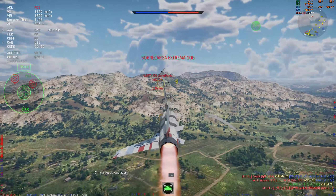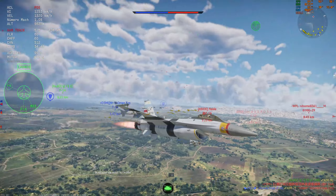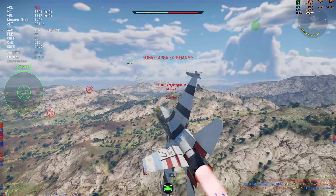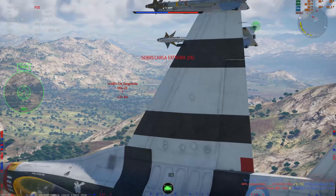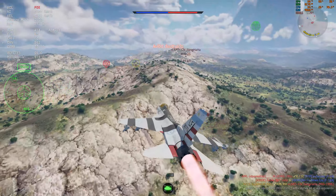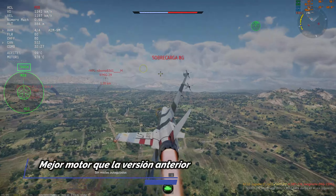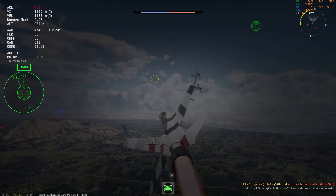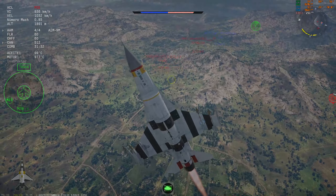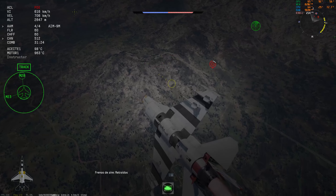Es la segunda versión que tenemos del F-16, posterior a todas las versiones A o ADF que tuvimos antes en las actualizaciones del juego. ¿Qué diferencias tiene con los otros? Primero, supone una mejora notable de motor, ya que adquiere el motor F110, también de General Electric. Con lo cual se nota que, respecto a las otras versiones, tiene más empuje y mejor rendimiento en general a cualquier tipo de cota, sea cota baja o cota alta. Mejora el empuje y mejora la aceleración.